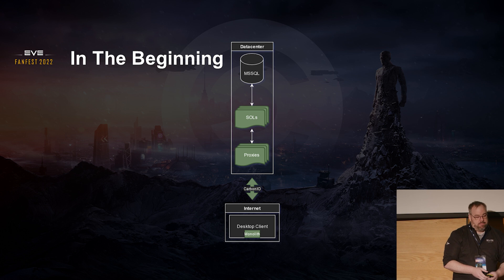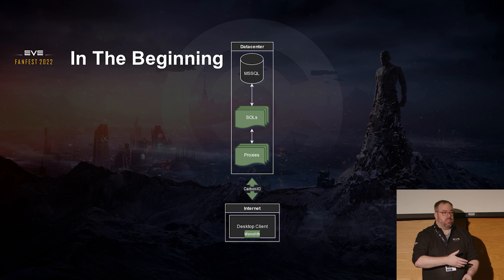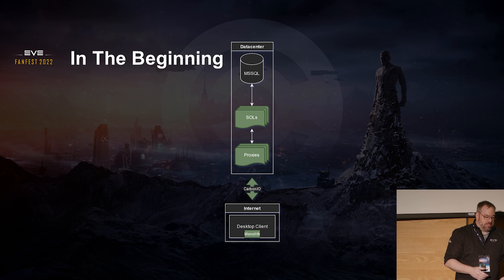IO completion ports are also important in the sense that they make a step toward deferring the management of those sockets from Python. The more stuff we get out of Python, the more one thing at a time we can do. That defers to the kernel. IO completion ports is a nifty trick — it's similar to socket polling in Linux, if you're familiar with that. There's a push-pull paradigm asymmetry there.